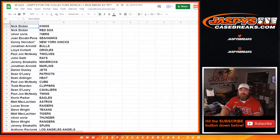Nick Stober — Kings, Red Sox. Oliver Soria — 76ers. Juan Escabi-Pena — Seahawks. Kenny Herndon — Knicks. Jonathan Arnaldi — Bowles. Lloyd Corbett — Orioles. PJ McNeely — Timberwolves. John Gotti — Rays. Jeremy Sciacalas — Mavericks. Jonathan Arnaldi — Marlins.